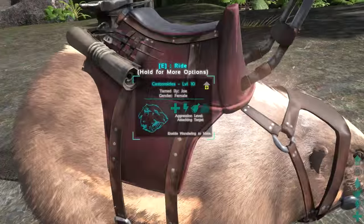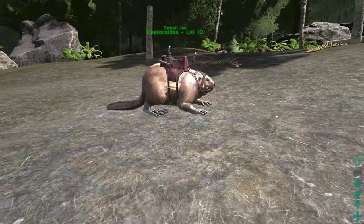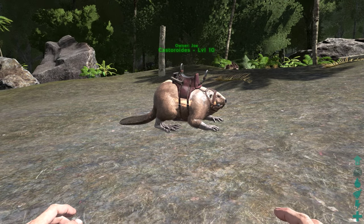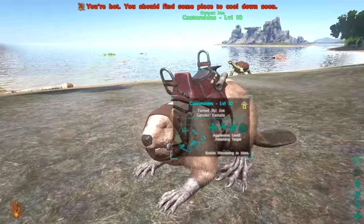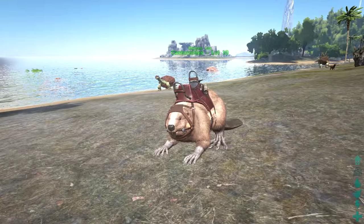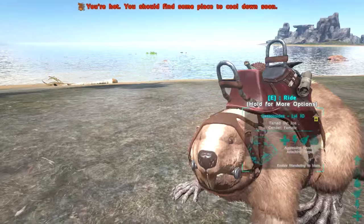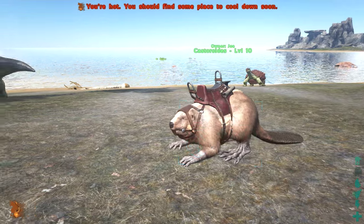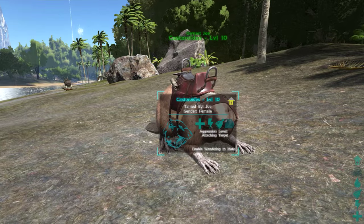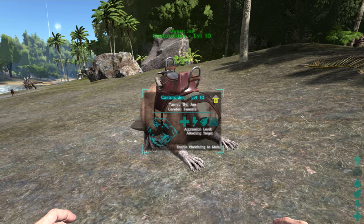The problem is going to be keeping up with the narcotics - it's going to take a good chunk to keep them under, so you'll be babysitting it a lot. A level 20 should take around three hours to tame using just mejoberries. You're going to have to apply narcotics pretty consistently because they lose around 90 torpor a minute. That puts it in the same class as the Gallimimus - really annoying to tame, but it has some very unique things that make it quite worth it.